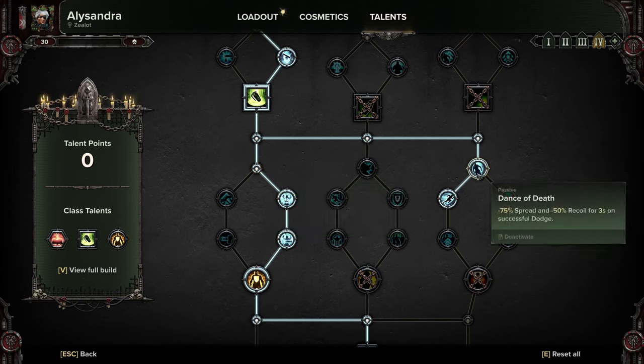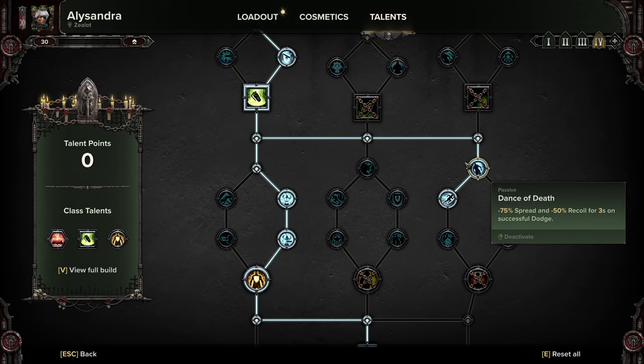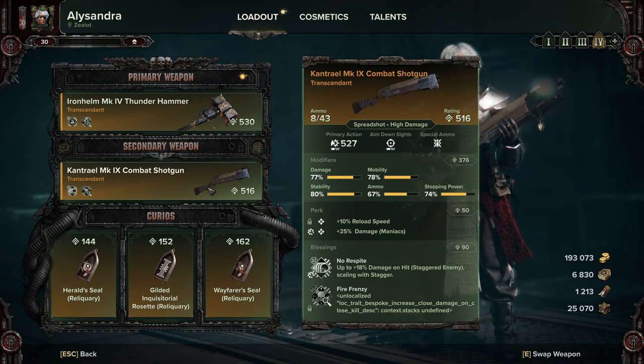You're also going to grab Dance of Death and Thy Wrath Be Swift, as it gives you a little bit more survivability. Dance of Death actually combines really nicely with the shotgun, which is what I'm suggesting to use with this build.